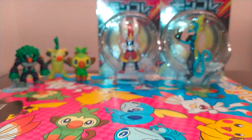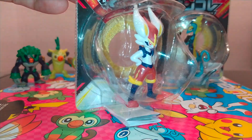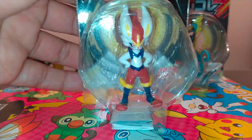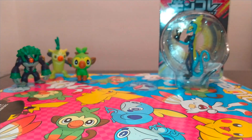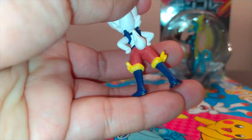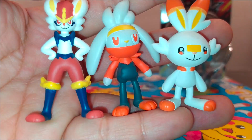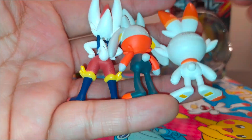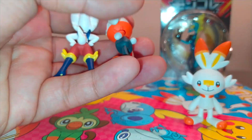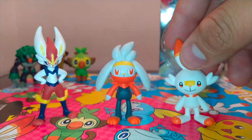Now my favorite guy, Cinderace! Cinderace lovers, where are you? This is my second favorite figure after Rillaboom. I love the pose, the colors — it's just perfect. And Scorbunny and Raboot, here they are! My favorite starter from this generation. I really love Scorbunny. Finally, the three of them together — oops, Scorbunny tipped over.